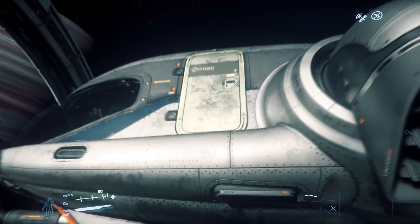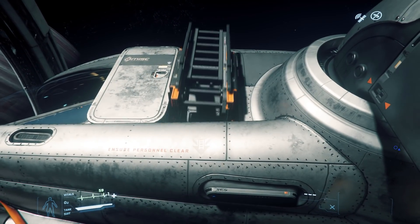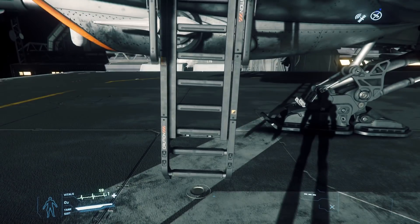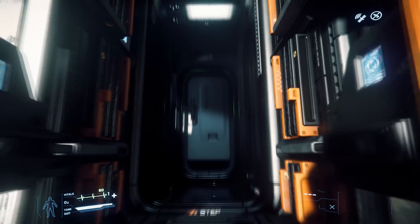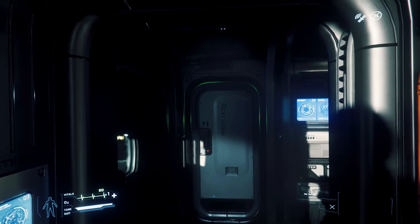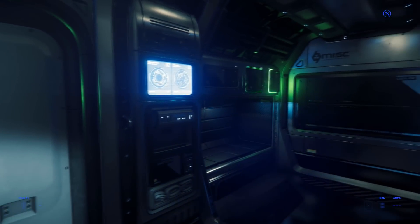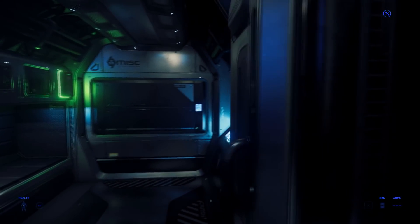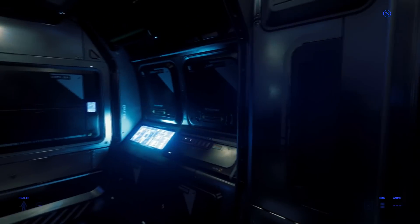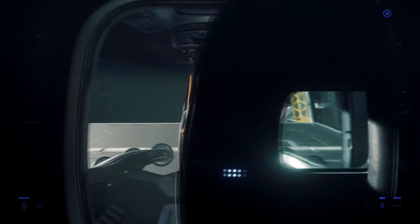When you want to enter your Prospector, use the door on the port side of the ship. When you activate the door, a ladder will come down and your character will automatically start crawling up the ladder. After you crawled up the ladder, the door will automatically close behind you. Behind the door, at the front of the ship, you will find the cockpit.